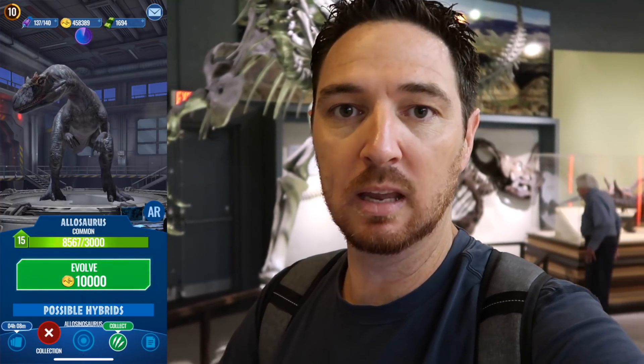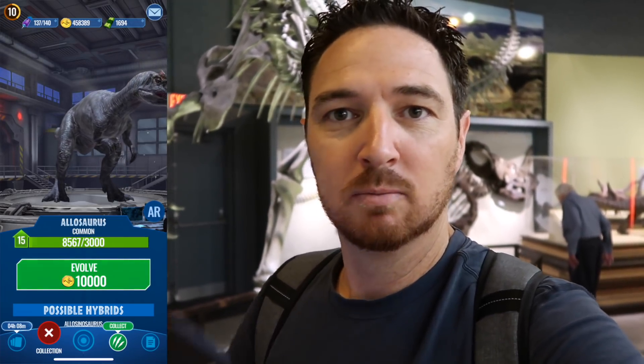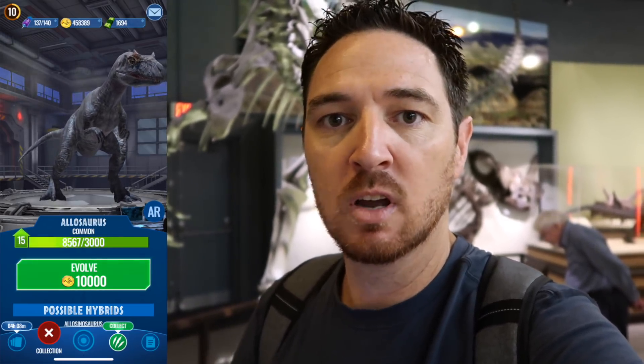Allosaurus is going to be one of the slowest dinosaurs in the game, probably in the bottom three. But because of its low speed, you're going to get a high damage output — I'll put a link to the top five damage dinosaurs. It also has one of the top ten highest health stats in the game. So this is a dinosaur you'll want to have, alongside Tyrannosaurus Rex, for dealing a lot of damage. Although it's not going to be fast, you'll probably be able to knock out at least one dinosaur.